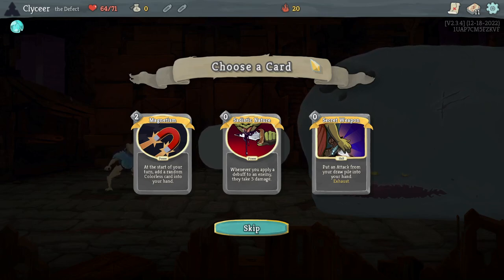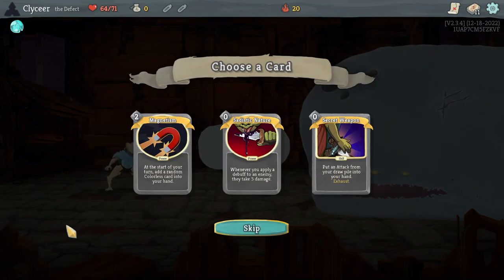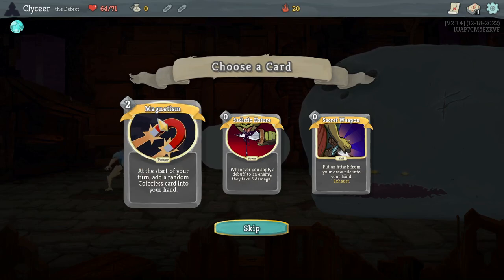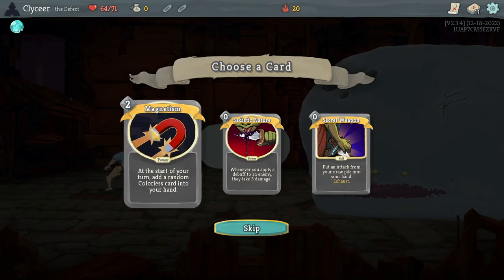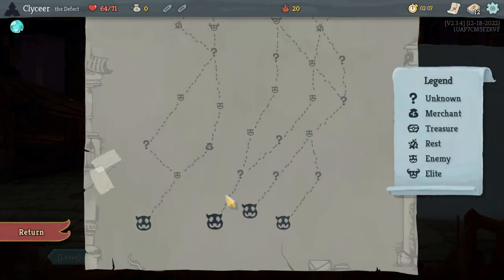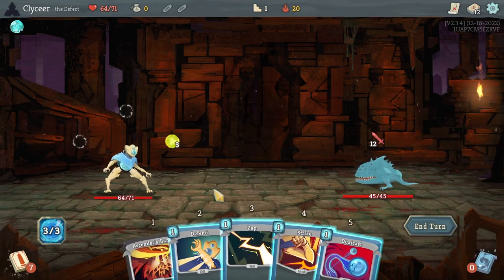Probably not enough to even try leaning into Sadistic Nature. It'd be Magnetism. Secret Weapon's not bad. See, what would make Secret Weapon good — Core Surge, any other attacks you want to play early. I guess being able to find either AOE or your finisher would be good. I don't think I've ever taken Magnetism, maybe like once.